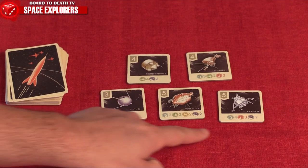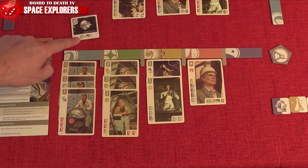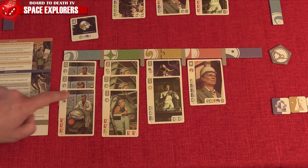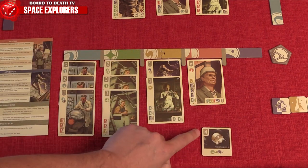After having scouted or recruited a specialist, you can complete one project, provided you have enough skill icons available in your space center. These are first come, first served, and will grant you additional victory points.